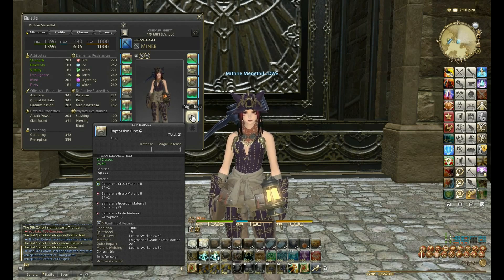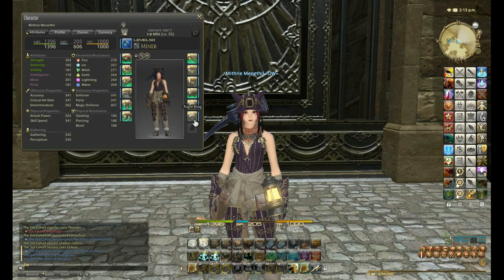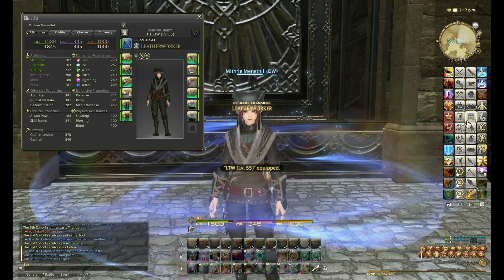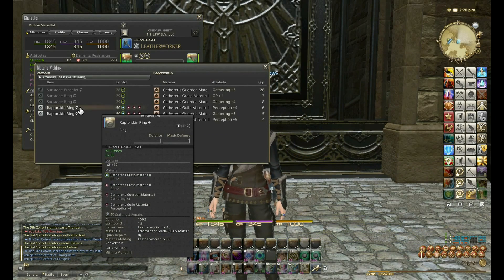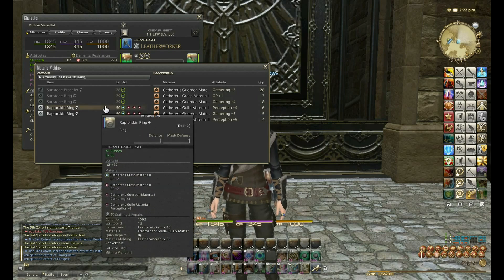The reason I've gone for these numbers is because that is the cap for this gear. To know that, I quickly change to Leatherworker. I need to change to Leatherworker because if you look at the bottom it says materia melding: Leatherworker level 50, meaning I need to be a level 50 Leatherworker to meld this gear. So I switch to Leatherworker, press on Advanced Materia Melding, and I'm looking at the rings — these Raptor Skin rings. I've already melded these four and I don't need to meld anymore.